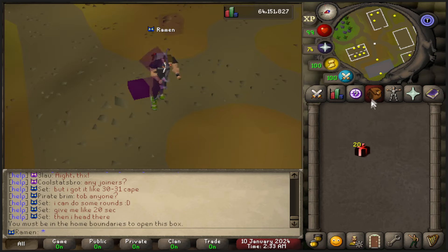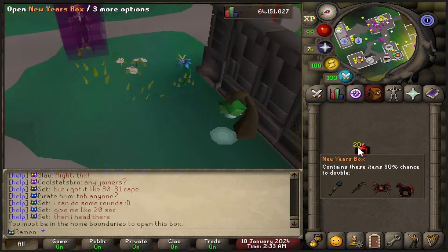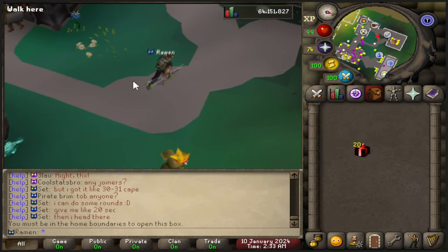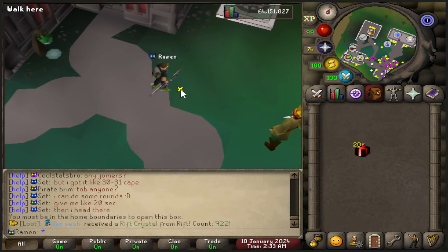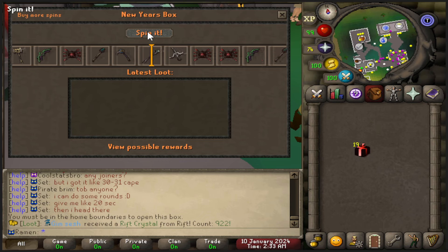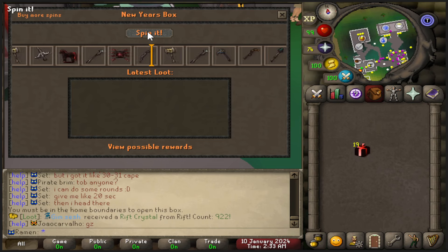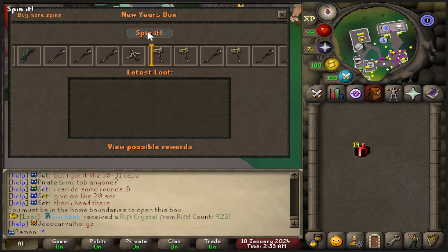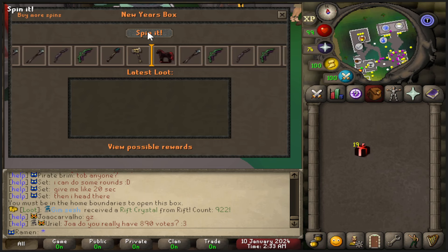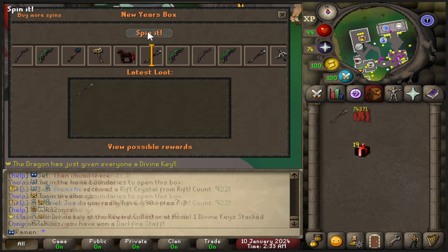It appears I have to be home to spin these. When you open up one of these boxes, it isn't just for you — it gives everyone in the server a key they can go open, which is really helpful for their progression. Also, it gives you a token, and when you open up that token it unlocks Frog Land, which allows people to go earn free donator. So it's really helpful for everyone on the server.